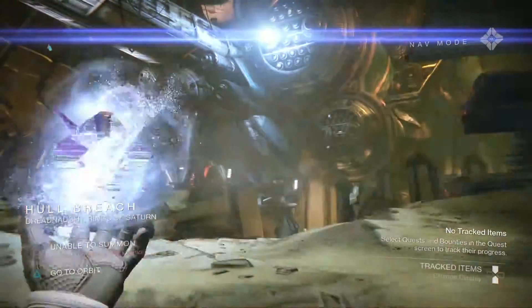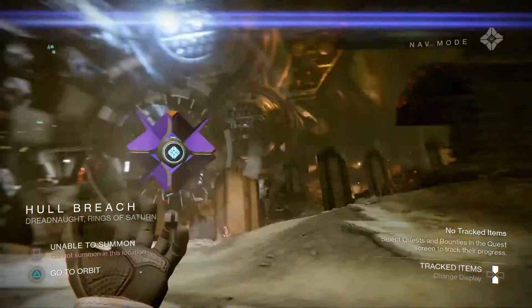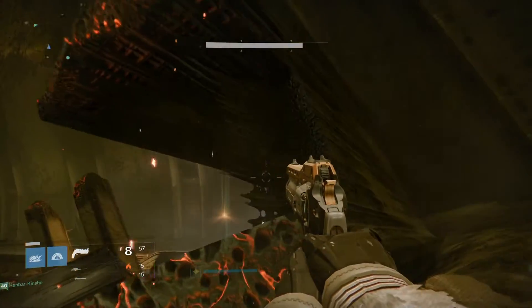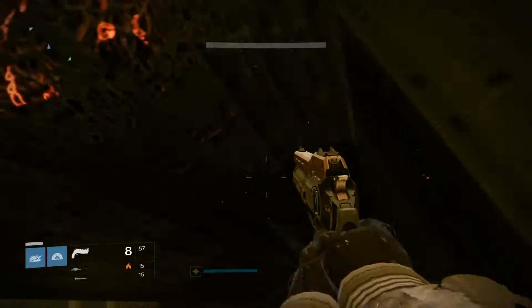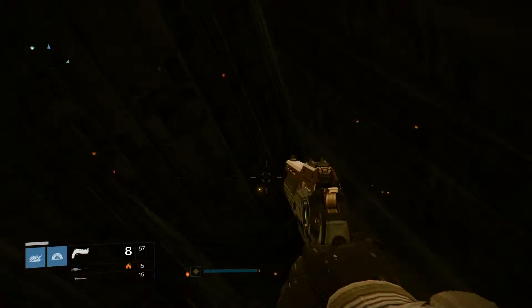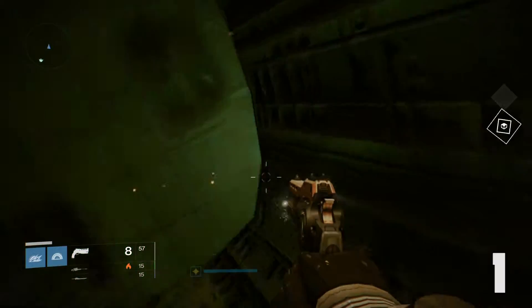First one: when you spawn in right on the hull breach, you're going to want to head to the right and up this broken piece of ship. Jump all the way up to the very tippy top and there should be a calcified fragment for you right there waiting. And yep, there it is. That was number one.